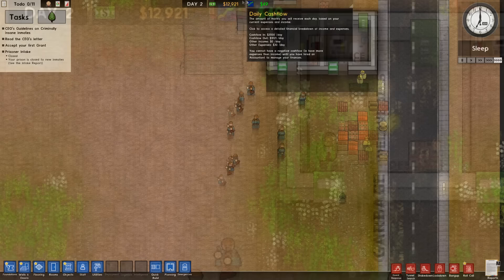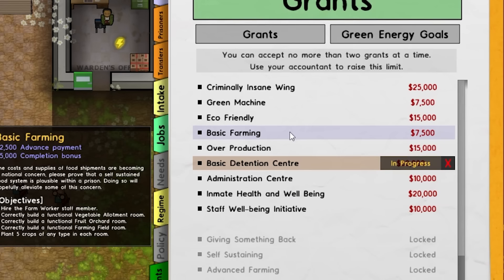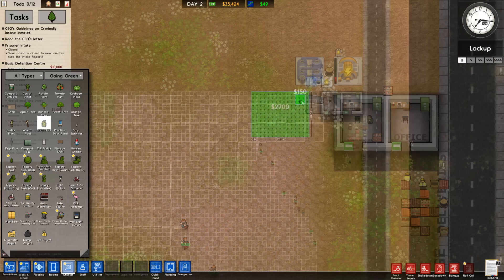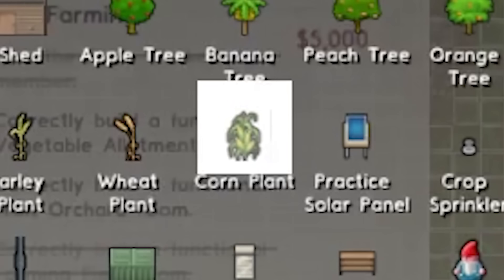Luckily, we don't have to survive. Instead, we can pick up a couple of fun little grants. We're going to pick up basic detention center to get the free $20 that comes with that, and we'll also pick up the basic farming grant for the nice $2,500 that comes along with it. This first field is set up and running, in a prime position to start mass-producing corn, because as much as I love all crops like tea — corn, in this case, is the most broken crop in this game.